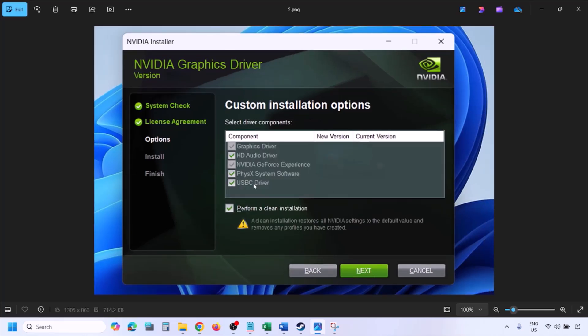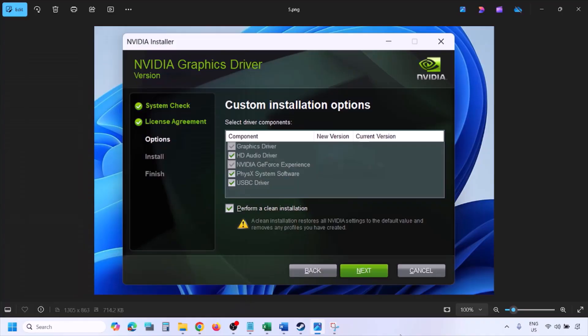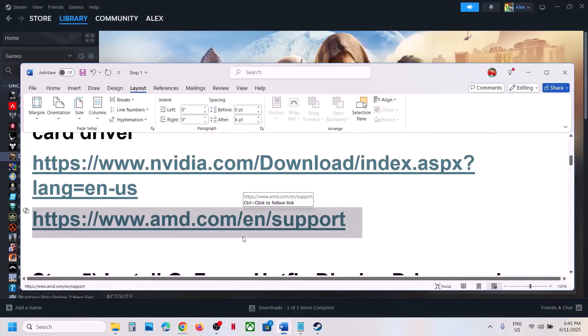Check the box that says 'Perform a clean installation.' Make sure you check that box, then click Next and let the installation complete. Once done, restart your computer and after the restart, launch the game.